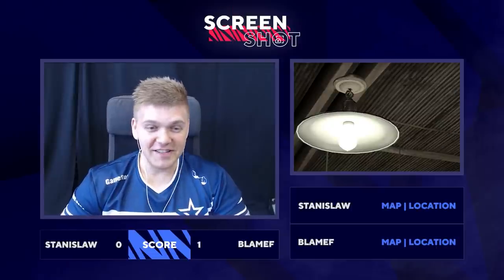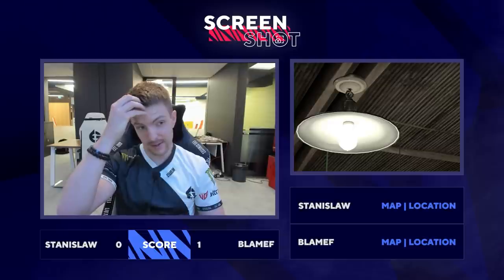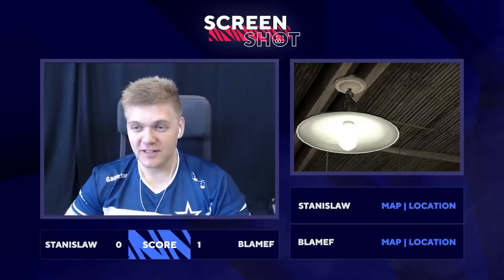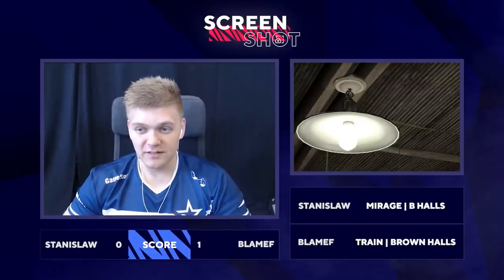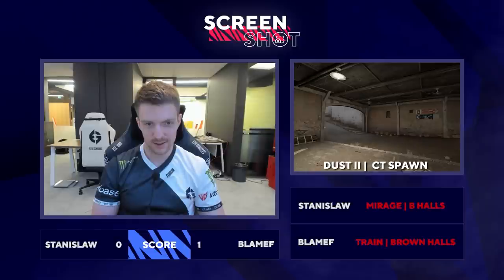This is a very zoomed in — honestly, that's not a lot of clues. Just a lamp like that, is that it or what? Metal rafters, lightbulb... I mean, I'll just say Train. Not sure. I'm just going to go with Mirage at B, the B halls area. Maybe B halls inner? I would have never guessed that.